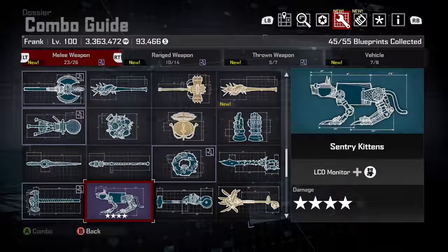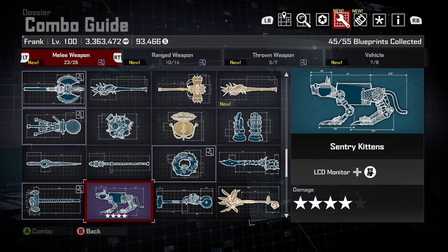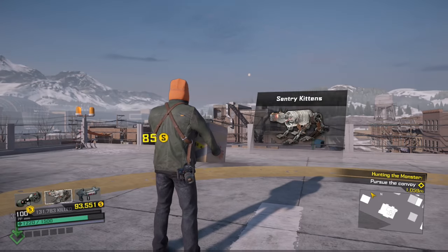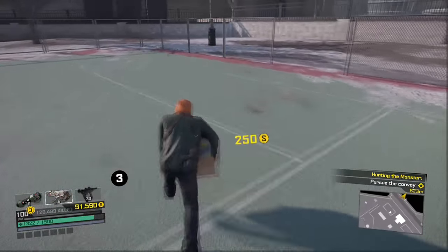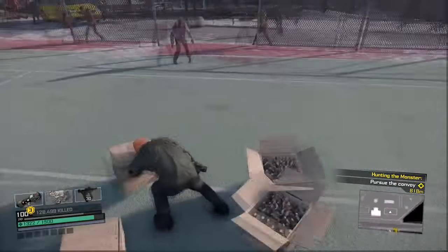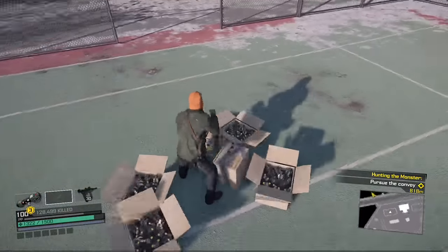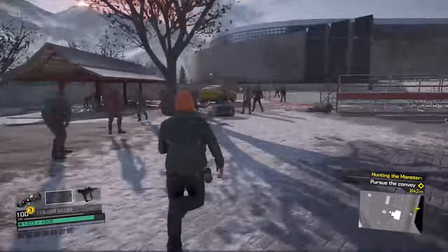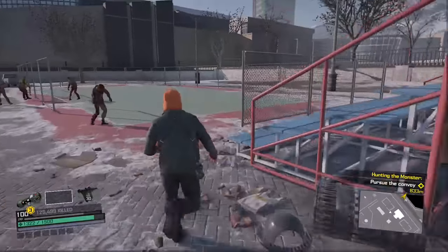Let's begin the tutorial. First, you need to make the combo weapon Sentry Kittens — you need an LCD monitor and any children's toy; combine them together. Awesome, we have our weapon. Find a secluded place away from the zombies, plant all your boxes by pressing X, turn around, and run about 15 feet away.